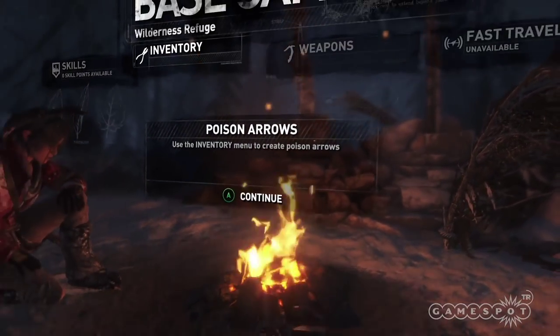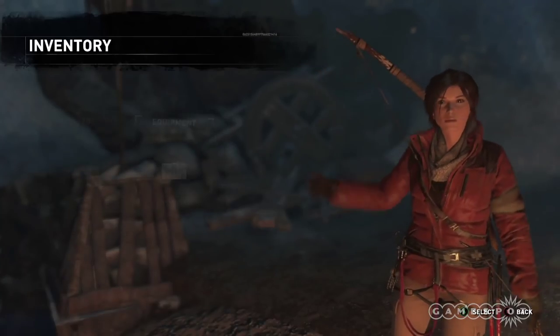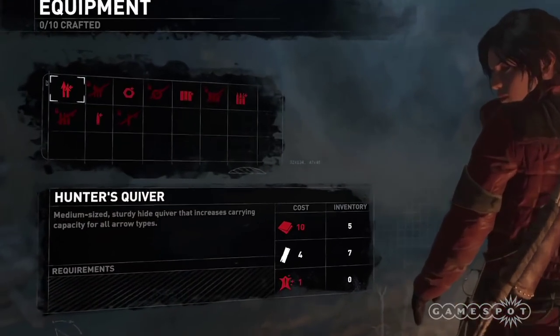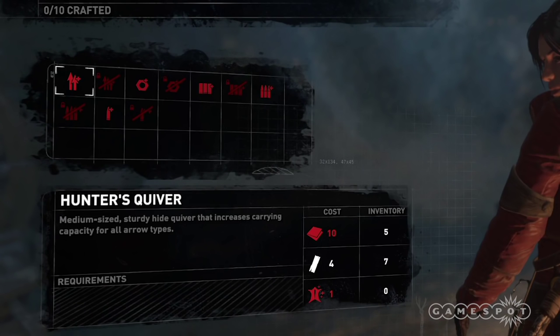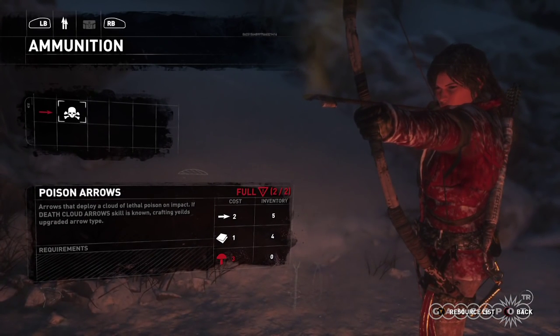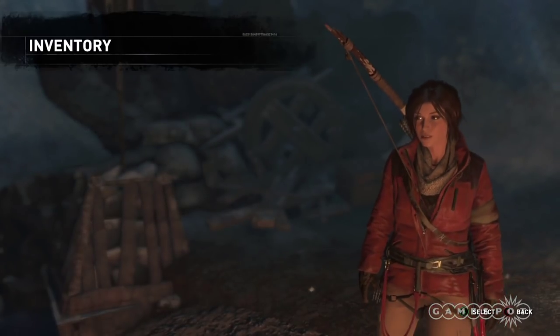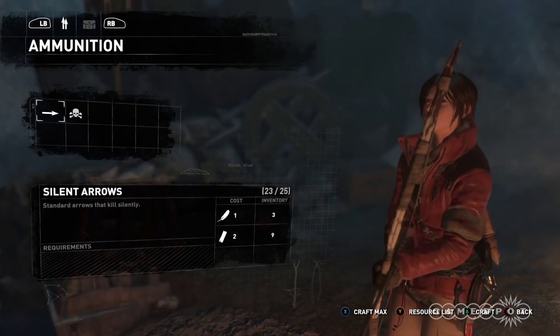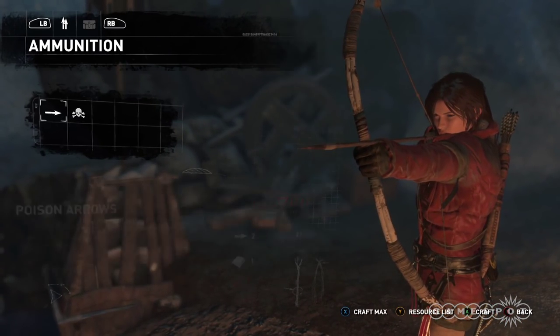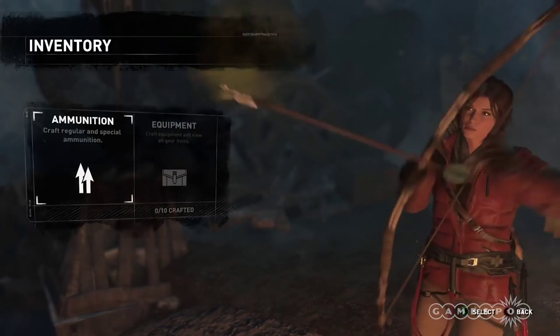There's also an inventory section that helps you upgrade your ammunition and equipment. Equipment upgrades are things like holding more arrows or more shotgun shells. A lot of these materials are the same ones used for upgrading your weapon, so you'll often have to choose between your weapon doing more damage or Lara's ability to hold more bullets. Ammunition upgrades are things like hollow point bullets or stealthy arrows for additional damage and control, and they're also unlocked in exchange for resources.